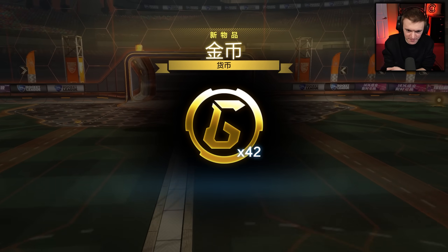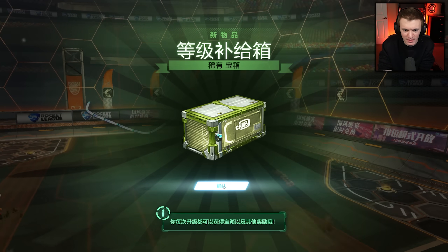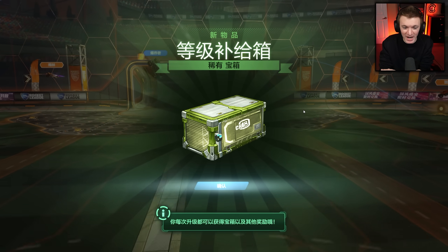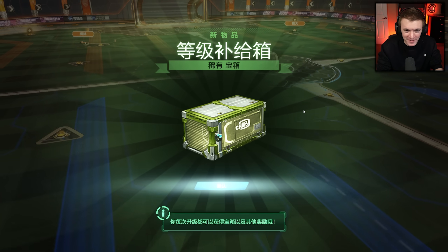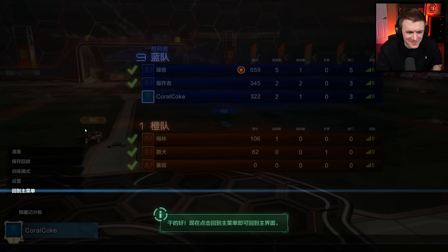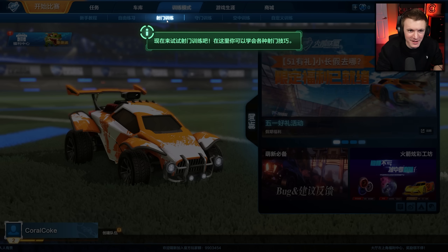That's XP. Oh - currency. What is this? That's a screenshot - hold on, I got to get that screenshot. That's sick - green tier crate. We're going to figure this out.